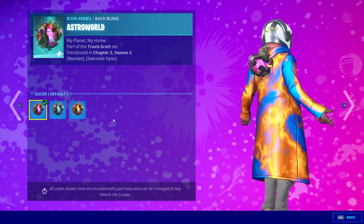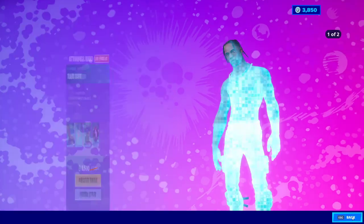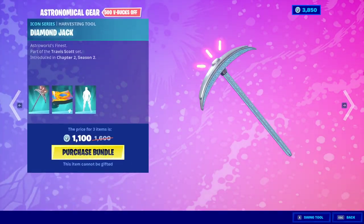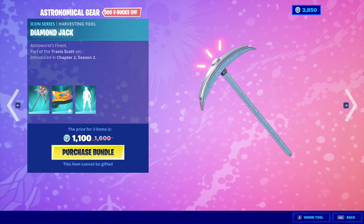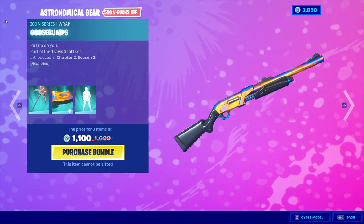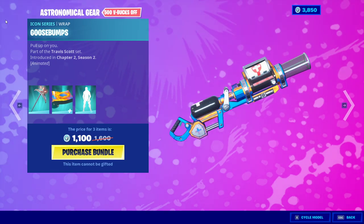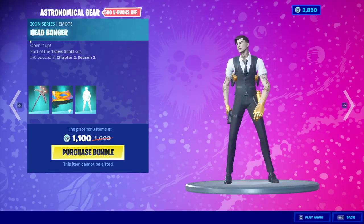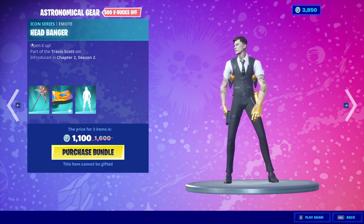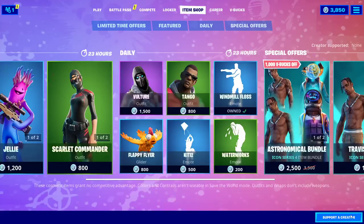We got the default, Astro One, Faculty Blue, and Fiery Orange. We got the Diamond Jack harvesting tool, the Goosebumps wrap — pretty cool. And then the Headbanger emote, probably my least favorite emote. My goodness, this thing.